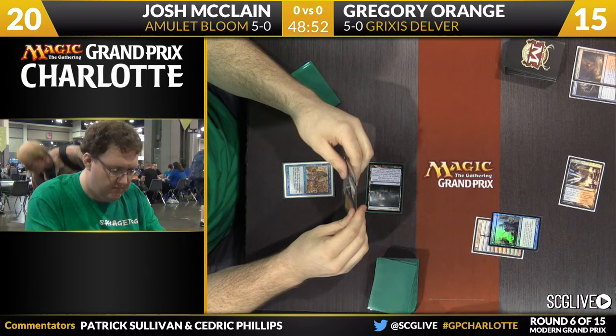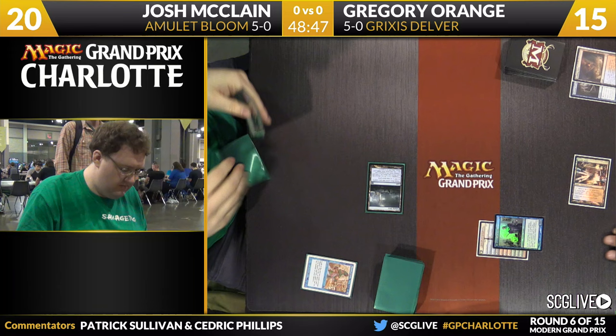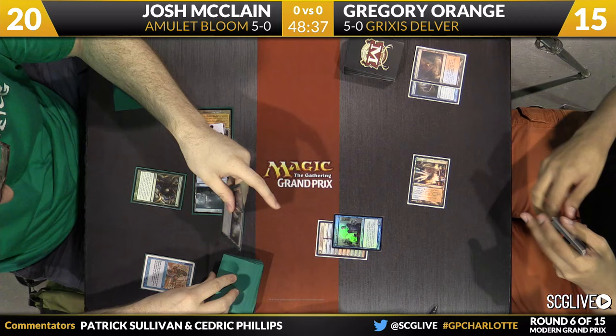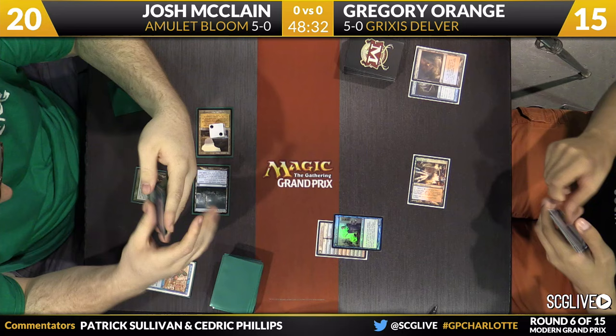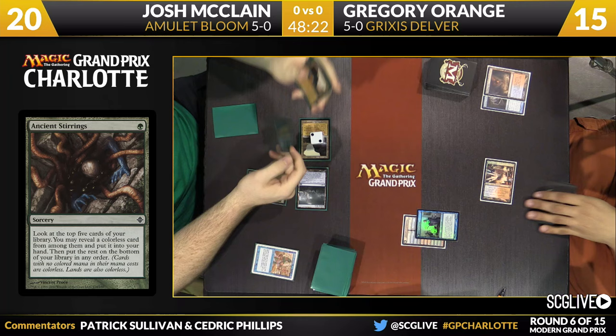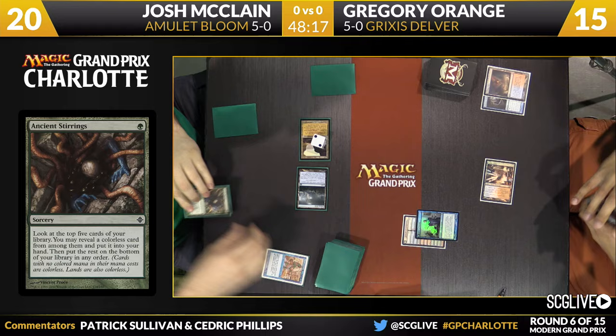Here's Sleight of Hand. Gemstone Mine — the weapon of choice. Slayer Stronghold going to go to the bottom. We saw Gitaxian Probe there from Orange to start things off. Gemstone Mine here from McLean. There's a copy of Ancient Stirrings. We'll take a look at the top five — will Josh find a Bounce Land or an Amulet? Two pretty juicy lands to pick up, especially on a mulligan to three. He's going to have to pick up that Gemstone Mine and replay it just to have enough mana to function. Josh has found a card — he just has to reveal that one, given that was his Ancient Stirrings.